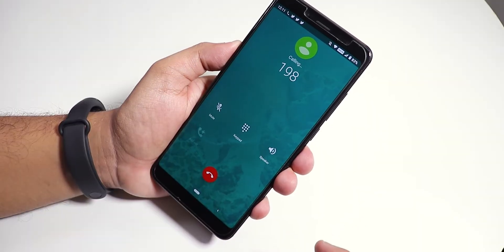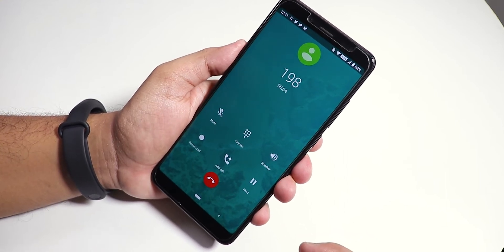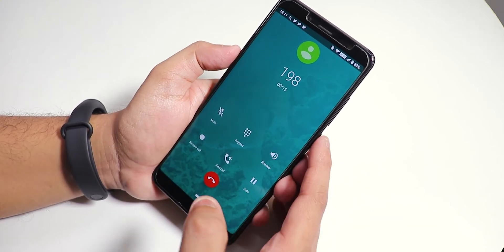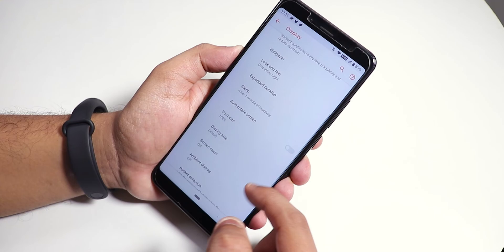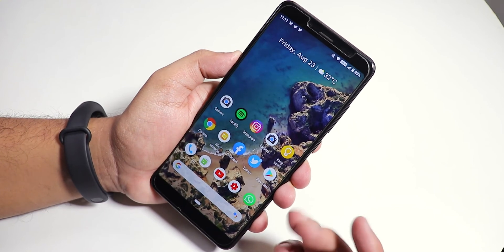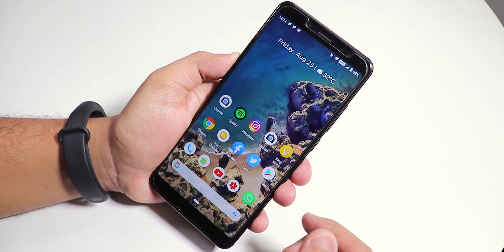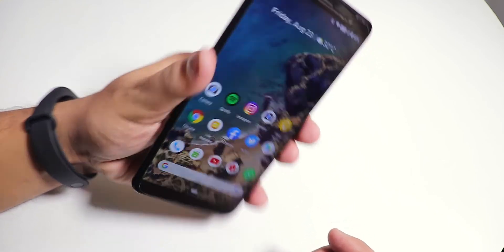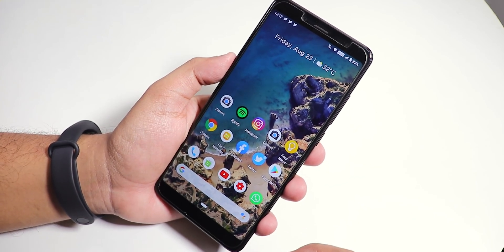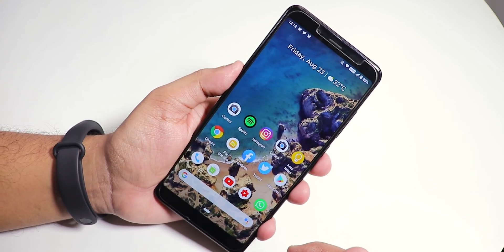Here is the stock dialer — we do get the call recording option, and VoLTE calls and video calling work super fine in this ROM. In the display settings I do not see any font changing option — this is the default font. Let me know in the comments what you think about this Revenge OS latest build on the Redmi Note 5 Pro. Thank you for watching — give it a thumbs up if you liked it and subscribe to the channel. This is Steve signing off for today — catch you in the next one, bye!